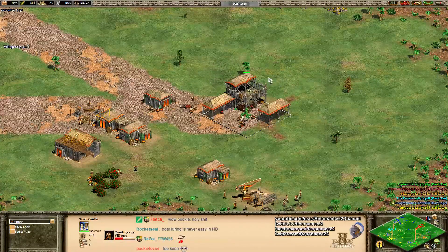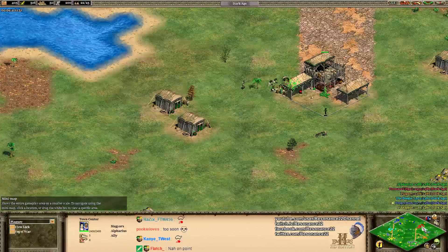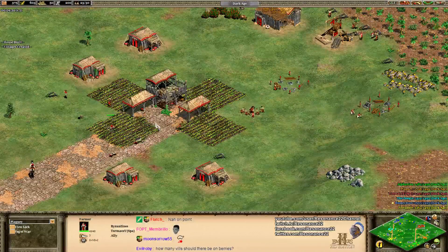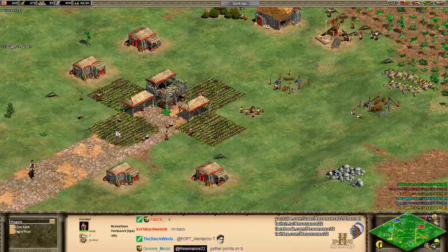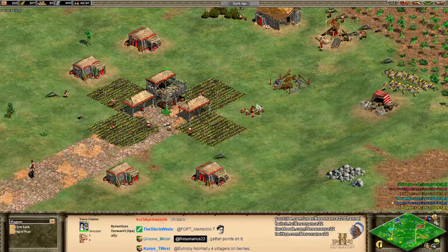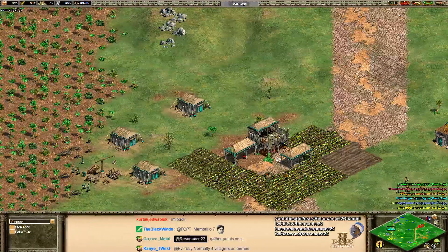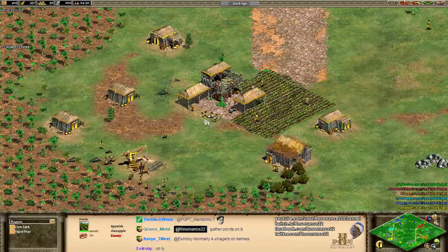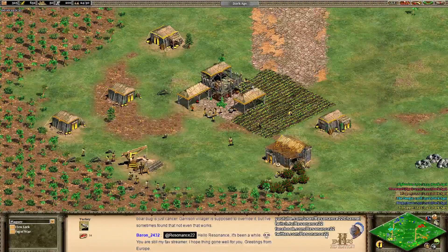A more advanced tip: you want to generally position your first few farms in the top right corner of your town center as opposed to the bottom left area. For some reason, villagers in Age of Empires 2 only walk on the top tile of the farm when dropping off food. If you put your farms at the top, the villager has to spend less time walking to drop off food. It's little things like that which really good players do to build an incremental early game advantage. It's something interesting to keep in mind even if it doesn't make a massive difference.